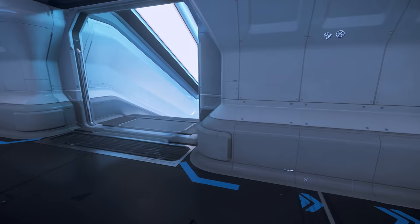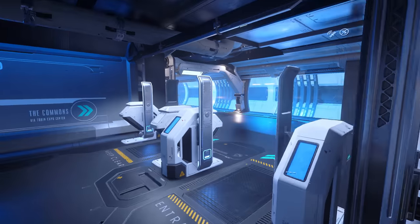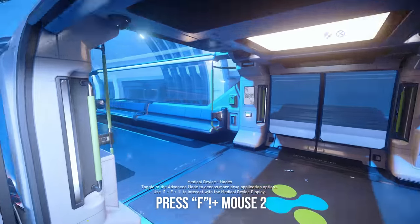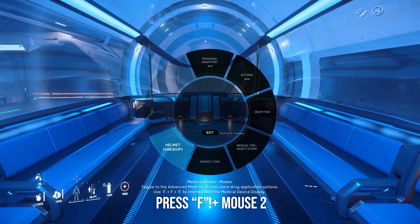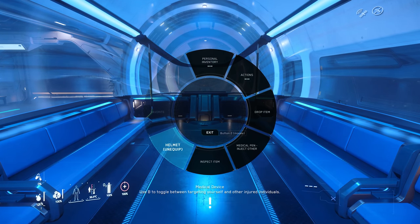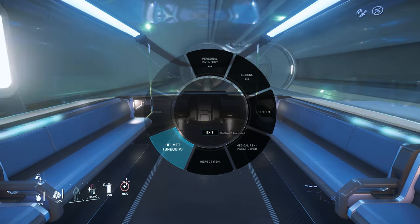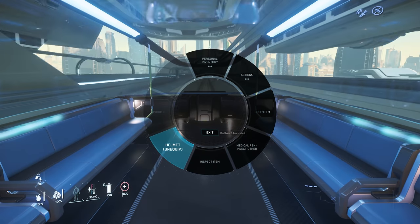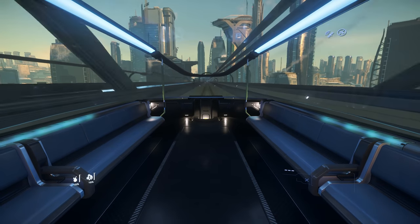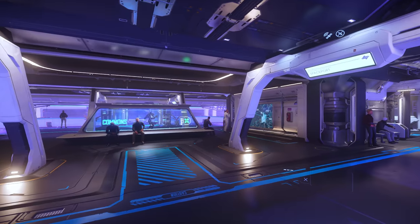We have two destinations: the spaceport and the Commons. We're heading to the Commons so we can gear up. While we're on the metro loop, if you hold F and then right-click you bring up your quick wheel. The most helpful thing in the quick wheel is the status system, visible bottom left. You can see your drug blood level, hydration, food, body status, temperature, and oxygen. So if you ever need to figure that out quickly, just F and right-click.